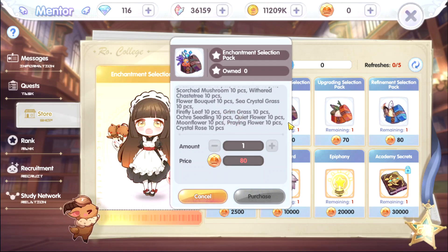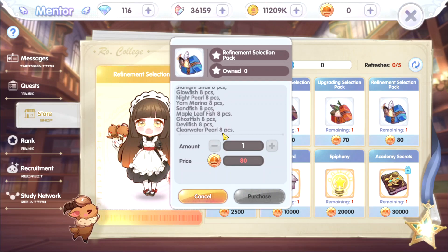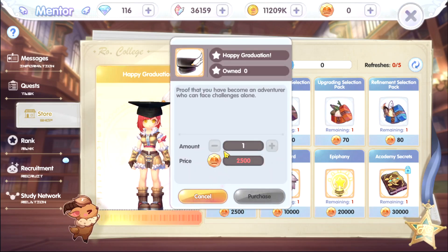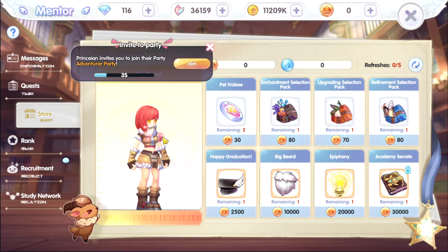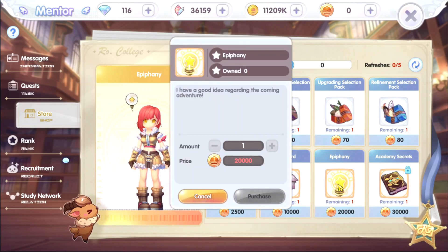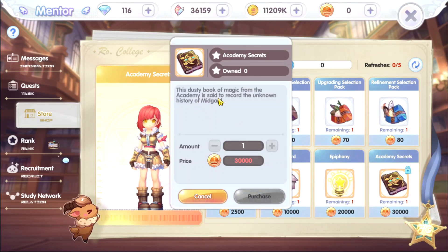We also have upgrading items — a fish — and refinement, also fish, 8 pieces each. There's a happy graduation reward for 2,500, a pig bird pet, pepani, and an academy secret book of magic: the unknown history of Madguard.